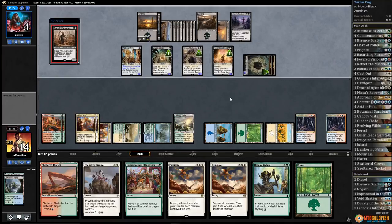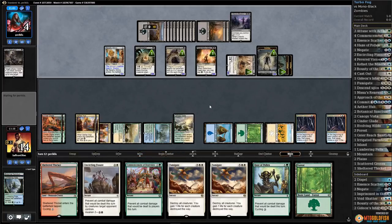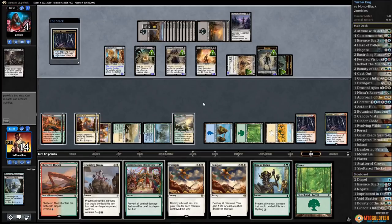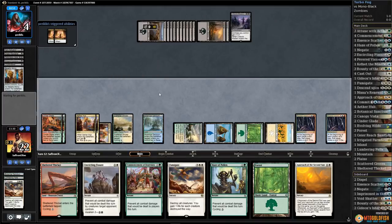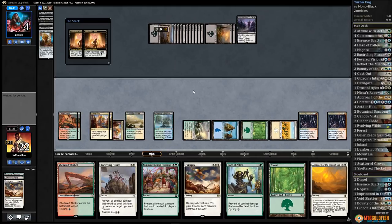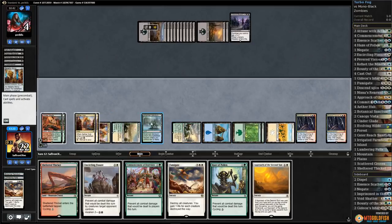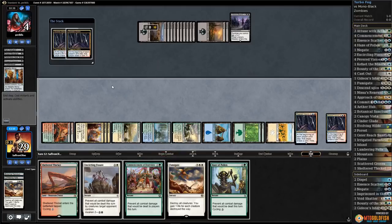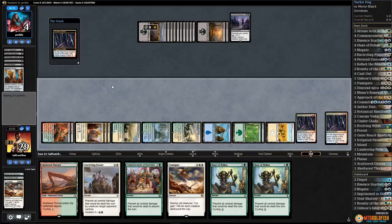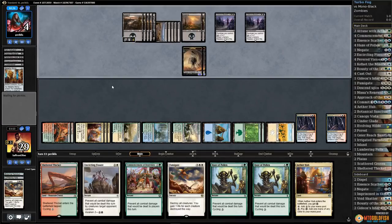Opponent managed to not die to the wheel — impressive. So let's Fumigate. Poor opponent — can't get back the Relentless Dead, so we go up to 22. This just feels miserable from the Zombie side: they're mono-black, they can't deal with our enchantments, they don't have any way to kill us through the fogs. We have a way to close out the game — since our opponent's got nothing happening, we might as well cast Approach. Worst case, seven cards from now we find Approach, which is only like two turns thanks to Fevered Visions and cycling. Opponent has another Mastery — they gotta hope they never get multiple lands in their hand or they just lose.